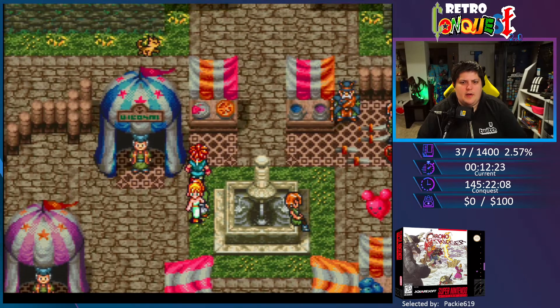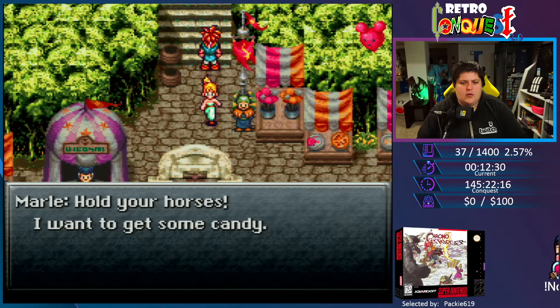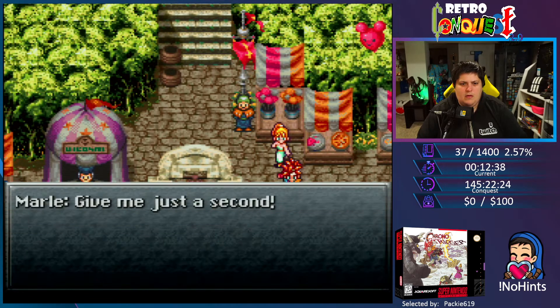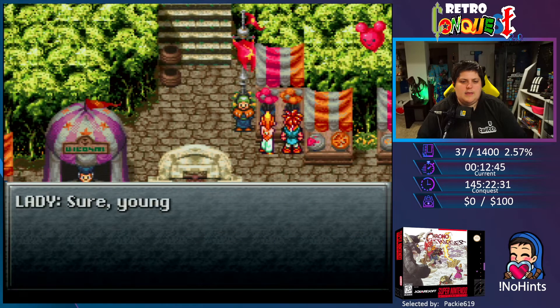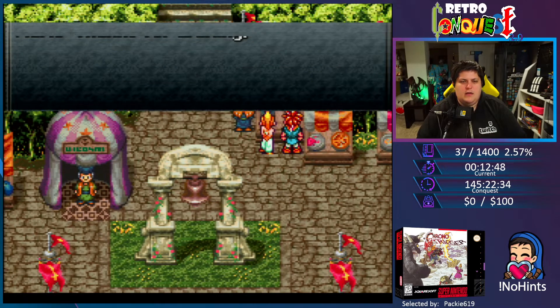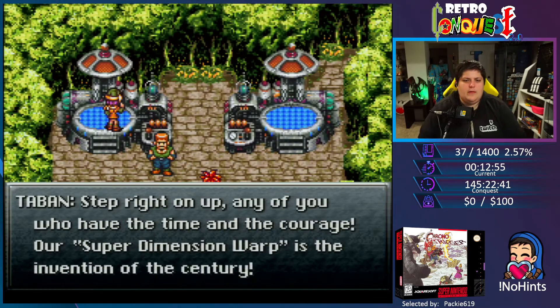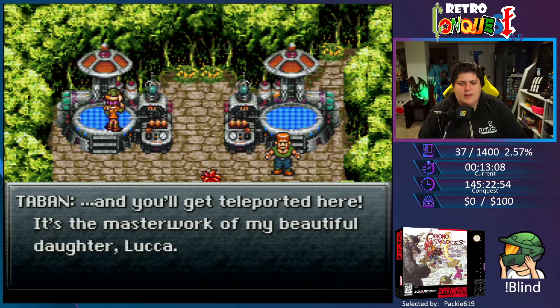Lucca's device is all set up this time. Hold your horses, I want to get some candy. Step right up! Any of you who have the time and the courage — our super dimensional warp is the invention of the century! To use it, jump up here and you'll get teleported. It's the masterwork of my beautiful daughter Lucca.